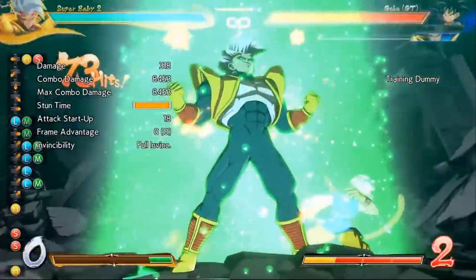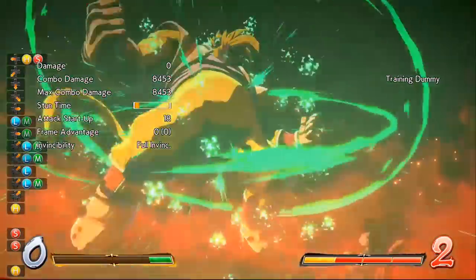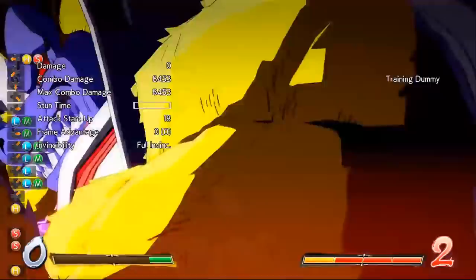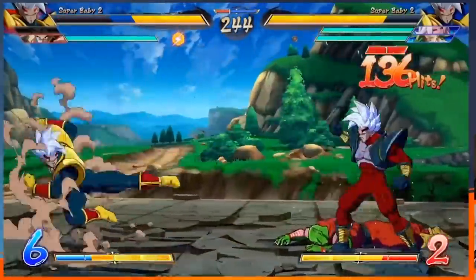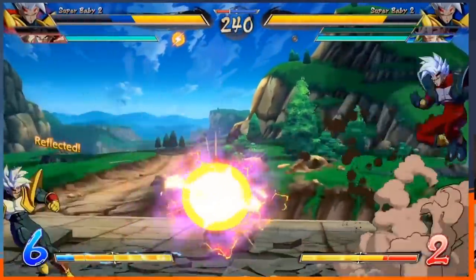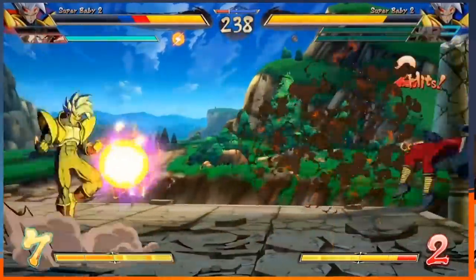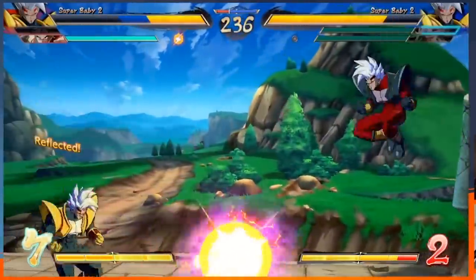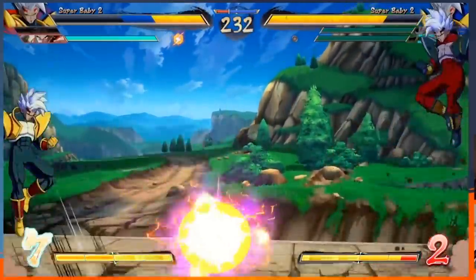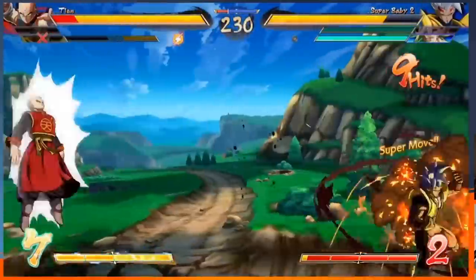The super move at the end of this combo is Baby's second Level 3 variation of the Great Ape attack — you get access to this when at least one of your characters are dead, much like Goku GT. As far as other details from the showcase, they did give him a low-hitting 2L, which I thought was simply insane. I didn't think with all of his other pressure tools Baby would also have access to a low-hitting 2L, but they did give it to him, even though it is on the slower side.